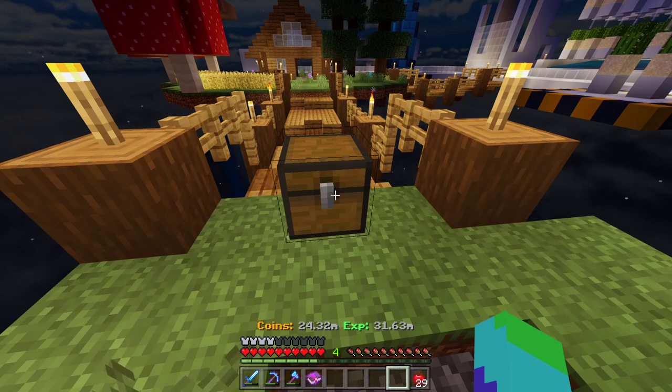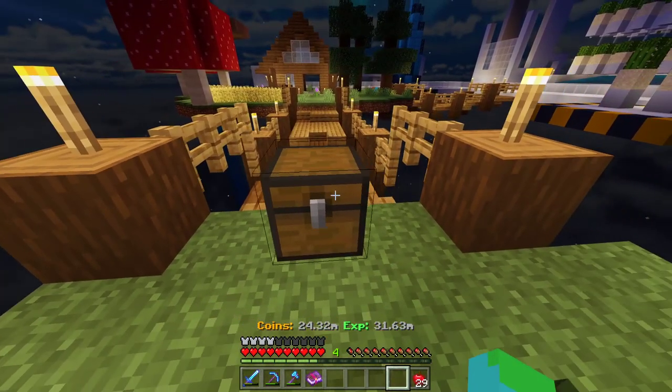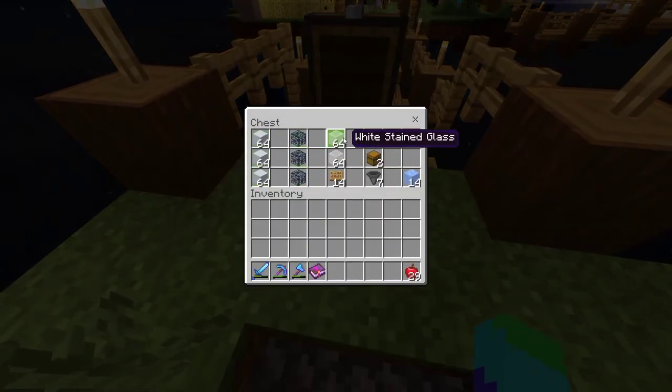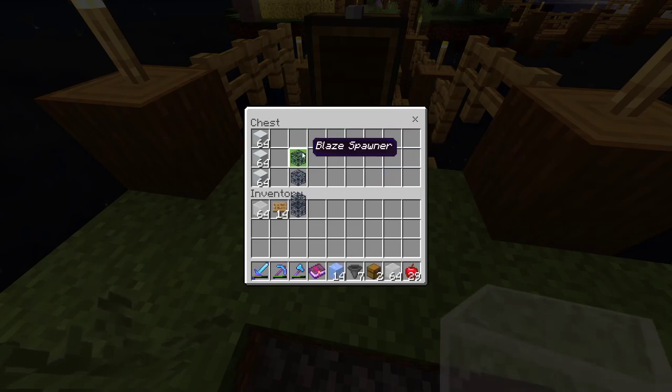Hey guys, here for another episode. Today I'm going to be building a blaze farm. For this build you're going to need some blocks of your choice, some blaze spawners, some accent blocks, some signs, 14 of them, a storage system, seven hoppers, and some ice. So grab all these things and let's go.